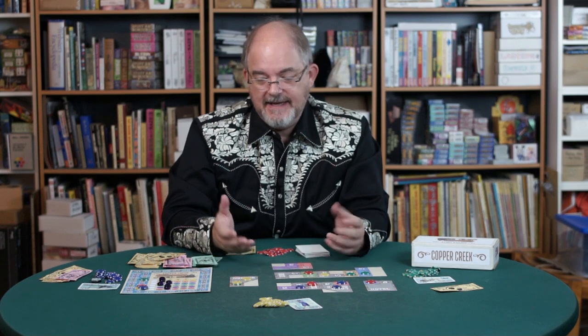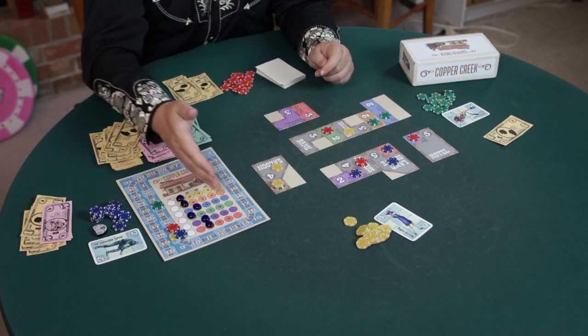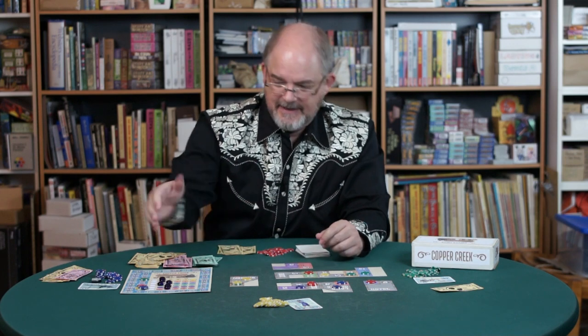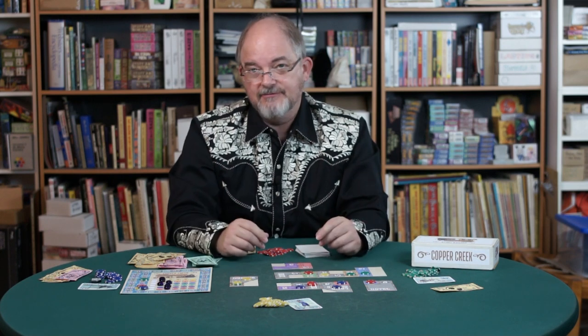That's pretty much it — you've seen the whole game. It takes longer to get three tokens into the 1883 column and even longer to get four into the 1884 column, so the next two scoring rounds are farther down the road. Each time they happen, we see who owns the buildings at that moment and move chips along the scoring track to see who wins. A lot of us over-invested in gray buildings — they don't make a lot of money, which means you're held back in the middle of the game without enough income to buy or protect buildings.